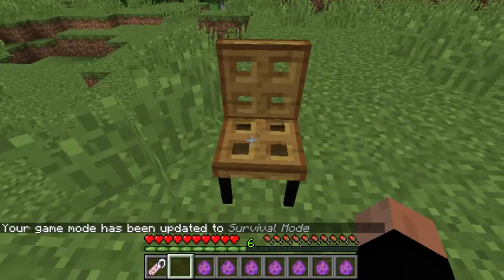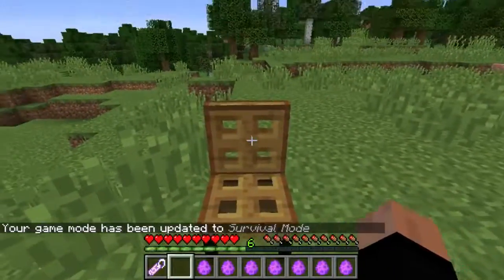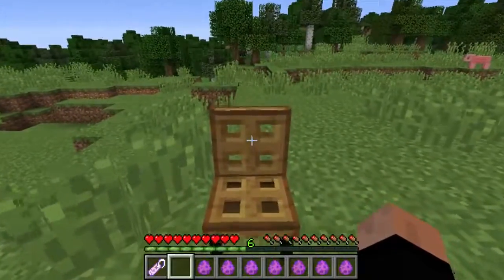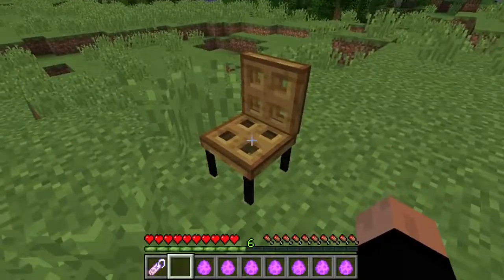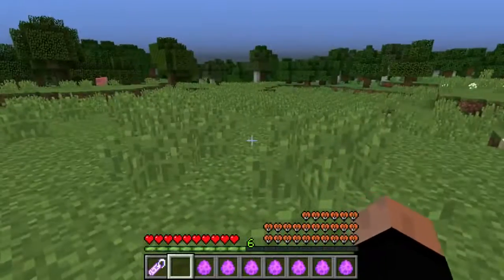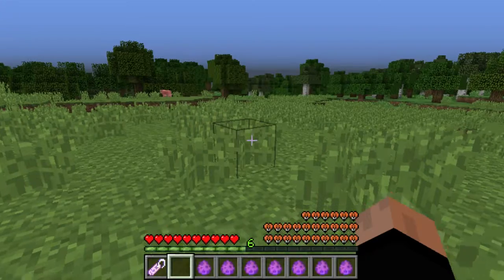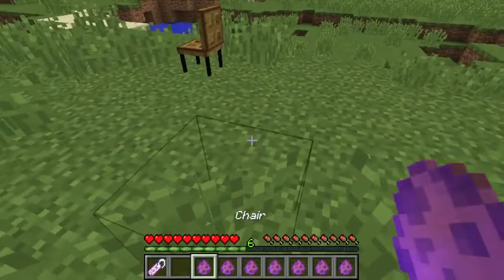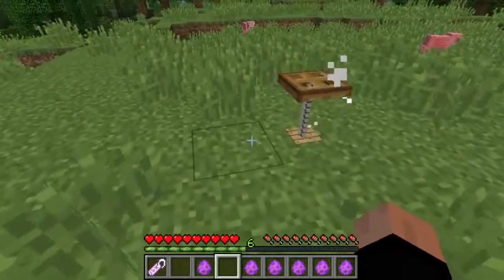Oh, there we go — I just had to right-click the sit-here thing. So as y'all can see, I'm just sitting relaxing in the chair. Of course, you press left shift to get back up.